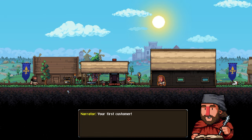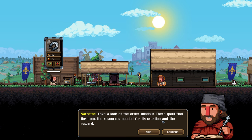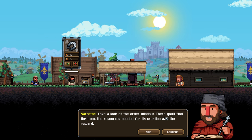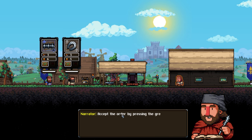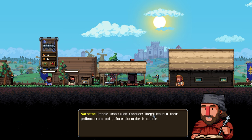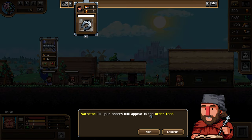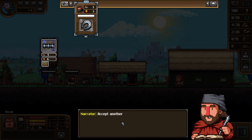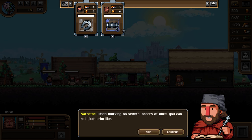Your first customer looks dodgy but he wants something good - a shoe. There you'll find the item, the resources needed, and the reward. Accept the order by pressing the green check mark in the orders UI. People won't wait forever - they'll leave if their patience runs out before the order is complete. All your orders appear in the order feed at the top.